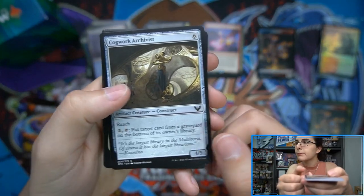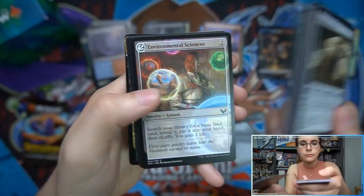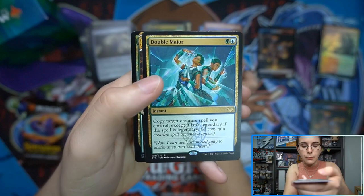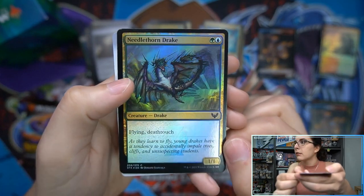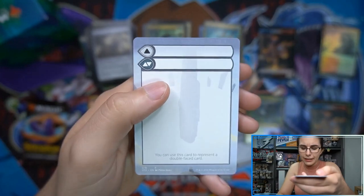Already on to our second-to-final pack of the kit. We have Double Major, Defiant Strike, and we do have a foil — our first foil of the kit — Needle Thorn Drake. He's cute but pointy; would not recommend giving that little dragon a hug.